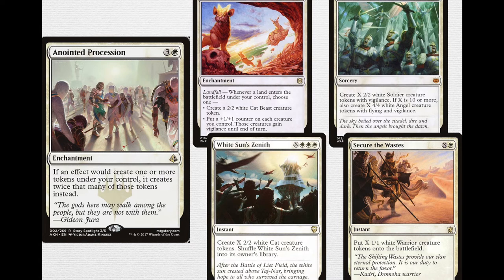Finale of Glory is probably the one worth highlighting: for X double white, you create X 2/2 white soldier creature tokens with vigilance. If X is 10 or more, also create X 4/4 white angel creature tokens with vigilance. As you'll see later when I talk about the mana, this deck can produce absurd amounts of mana, so getting to 12 is actually not that impossible.